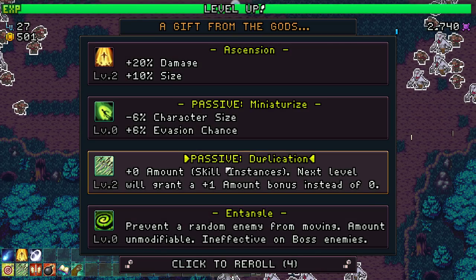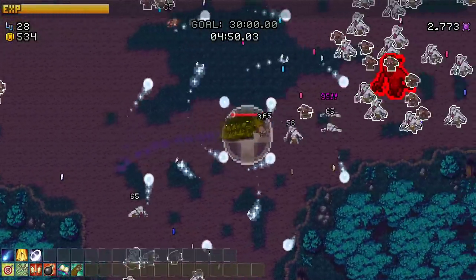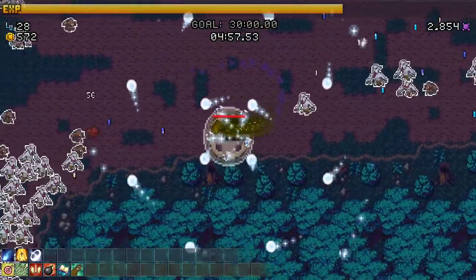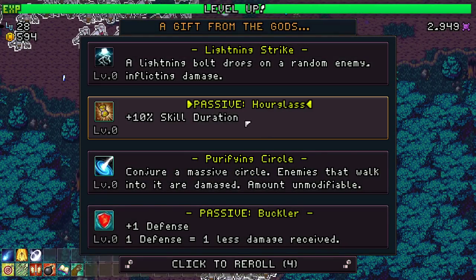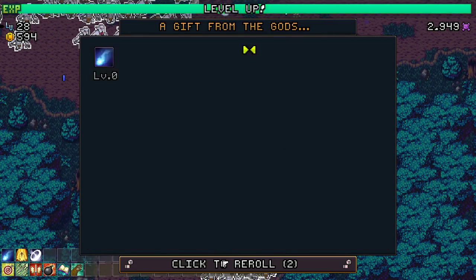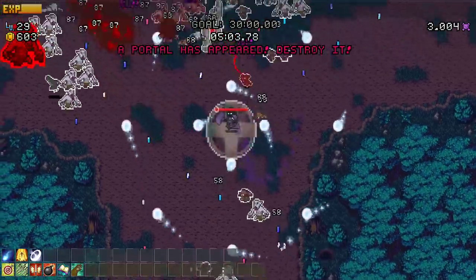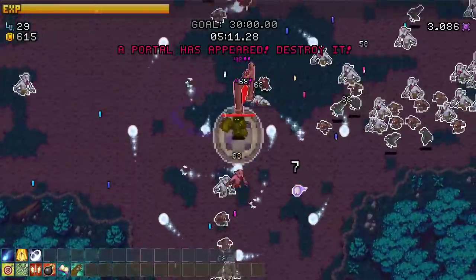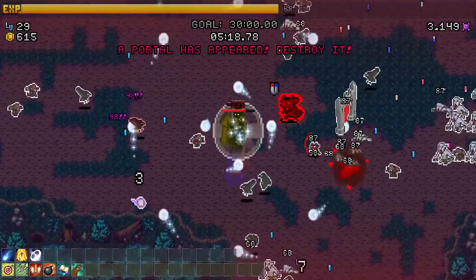More duplication - the game really wants me to have that. More crit - yes! Somebody said this guy with the glyph - I'm not sure if they said wisp or not, somebody said wisp was good in general. A portal has appeared - destroyed! If I destroy it in 30 seconds I unlock an achievement. Gotta find it - there it is! Take it out, take it out - wisps, damage it!